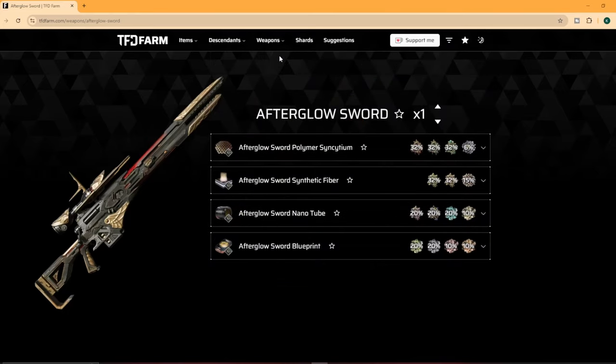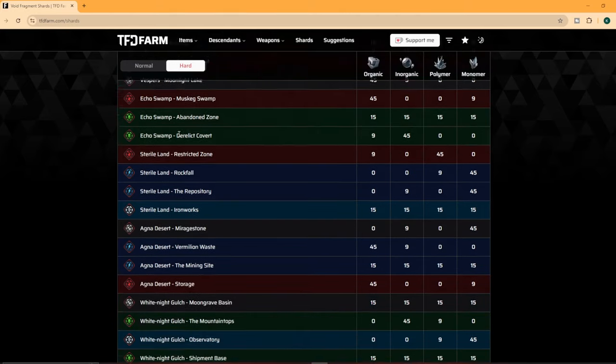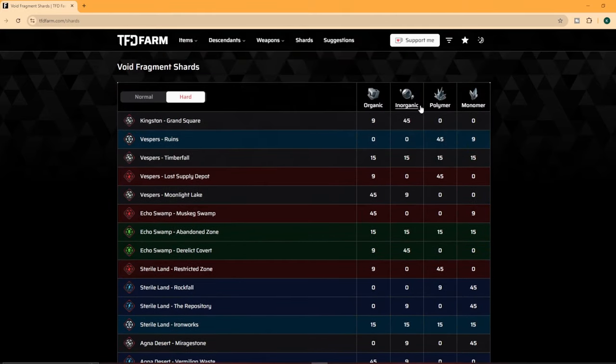Now this next menu is really interesting — it's the Shards menu. How many of you have gone to do a Fusion Reactor, only to find out after farming the patterns that you don't have enough Shards to cash in on those patterns? On this menu, which I thought was really cool, they have a normal and hard mode, where to get the Shards, and the amount of Shards you get. I found this really helpful, especially when I needed to farm Shards so I could do those reactors.